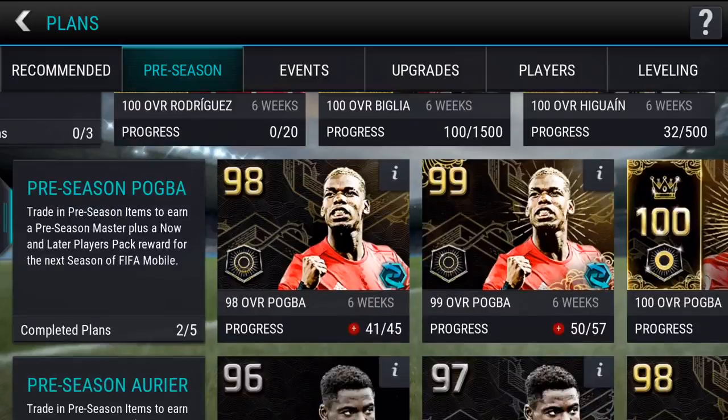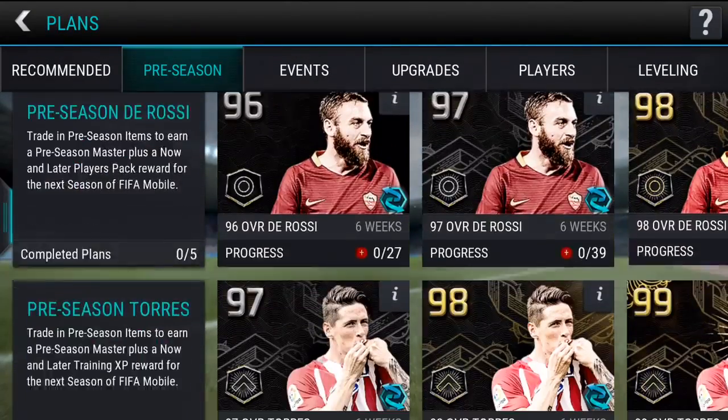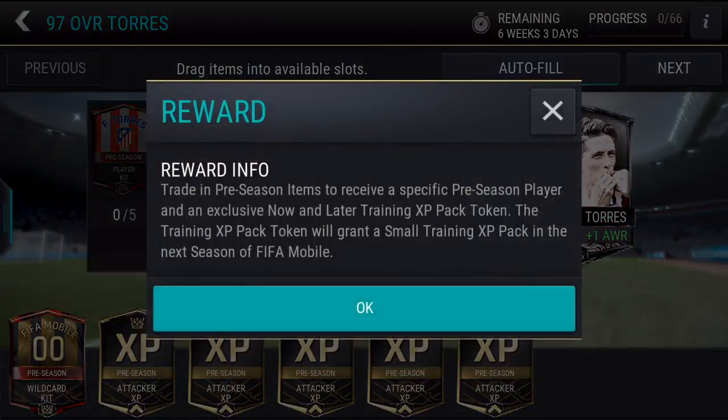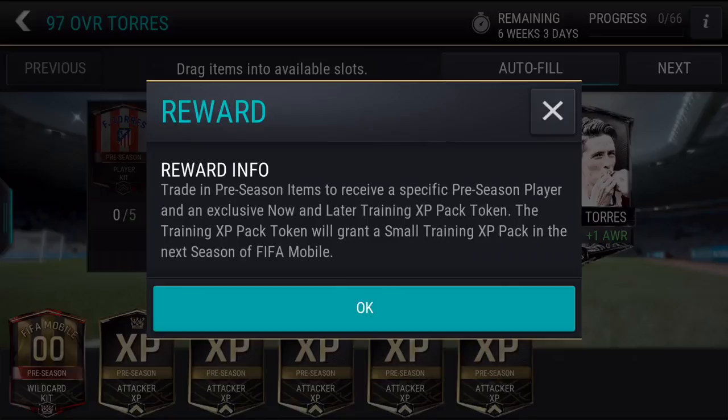If you complete Rodriguez, Big Leo, or Higuain, you'll get a currency token for next season — could be coins, FIFA points, or potentially both. Pogba gives a player pack, De Rossi is also a player pack. The ones that unlock next week — like Torres who unlocks on Friday — give a small training XP pack for next season. My theory, based on what Madden does, is that season two will have XP and the ability to train your players up with XP tokens or with players.